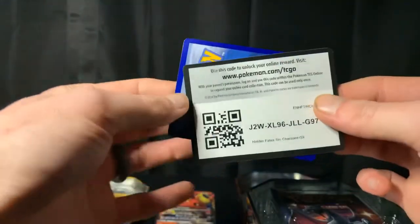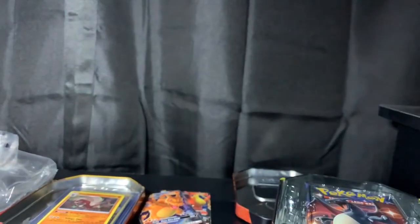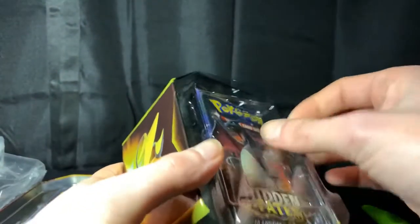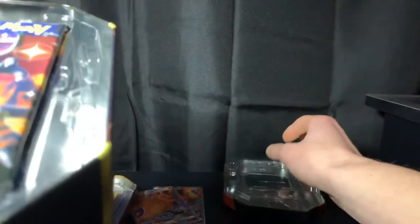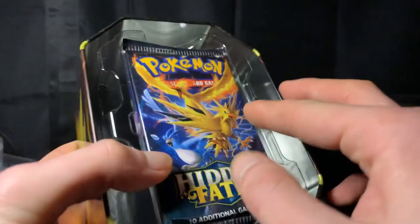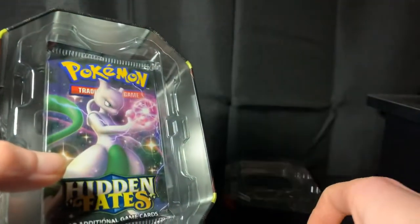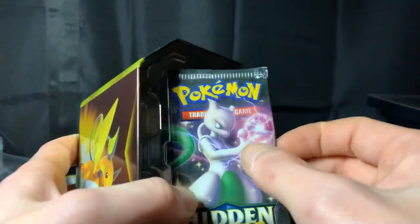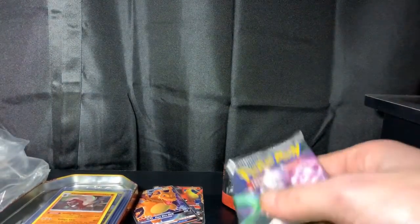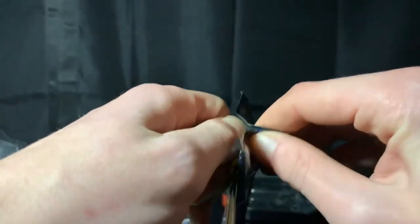There is the code card for the tin. We got shiny Charizard up front, the three legendary birds, a Mew, and a shiny Mewtwo. Beautiful pack art on these packs, guys. Love it. Let's go into the shiny Mewtwo pack first.